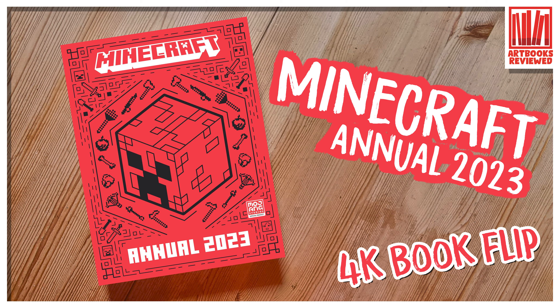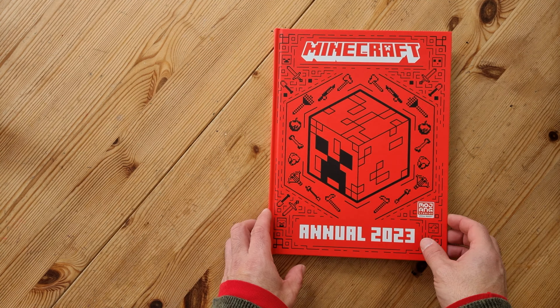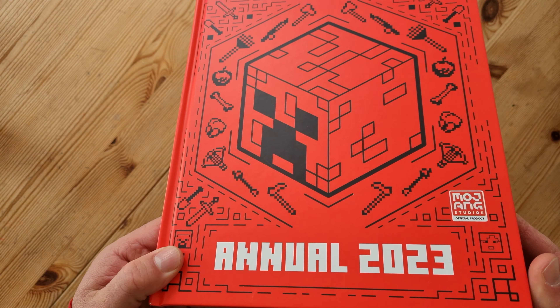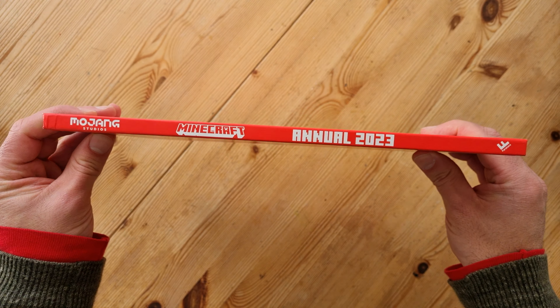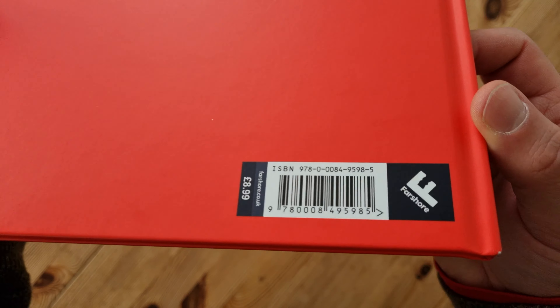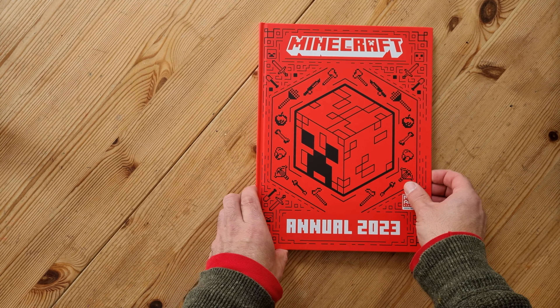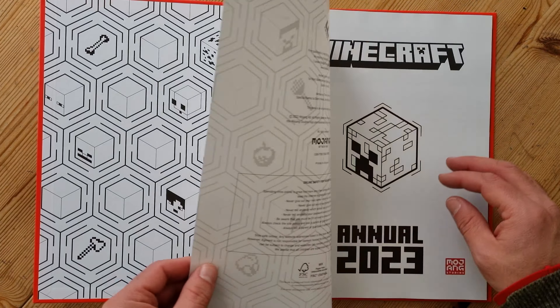Welcome to this video. We'll be looking at the Minecraft Annual 2023 and I'll be doing a book flip, so I'll show you what's in each of the pages. As you can see, it's very rad. It was released in 2022 but for 2023, so a year ahead — future stuff. There's a nice logo on the back, the ISBN information, it's published by Far Shore, and it's worth £8.99 RRP.